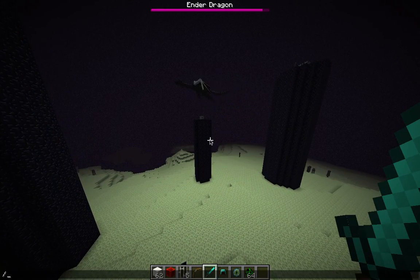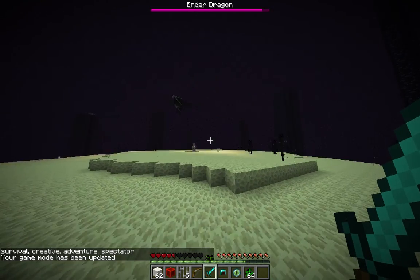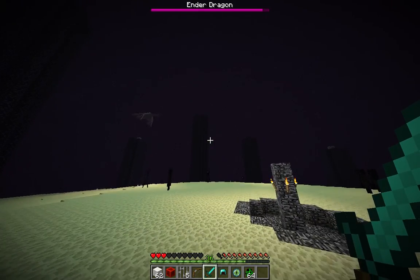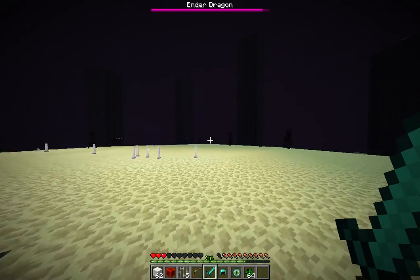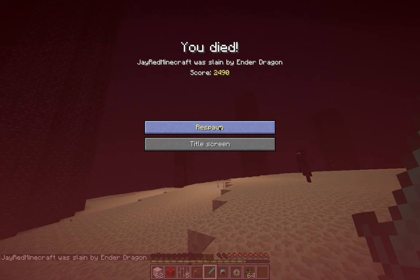Let's go into survival mode. That actually hurt me a lot. He shoots ender acid at you — little fireballs. I'm pretty sure they're called ender acid, but they're fireballs. That's only one of his attacks; this is the usual attack. It looks like they have a new death screen.